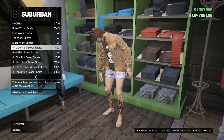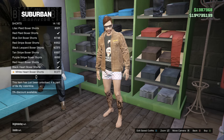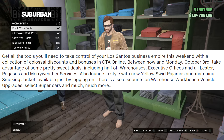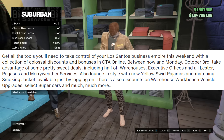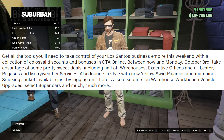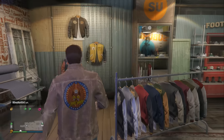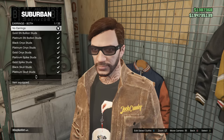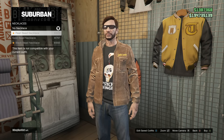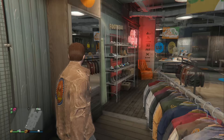At the time of making this video the article was about four hours old, so sorry for being a little late. The article says: get all the tools you'll need to take control of Los Santos's business empire this weekend with colossal discounts and bonuses in GTA 5 Online. Between now and Monday October 3rd, take advantage of half-off warehouses, exclusive offices, and all Lester, Pegasus, and Merryweather services. You can also unlock the new yellow swirl pajamas and matching smoking jacket just by logging in all weekend long.